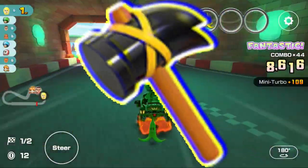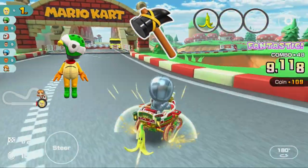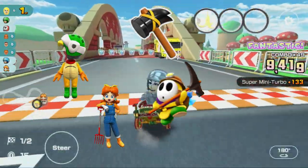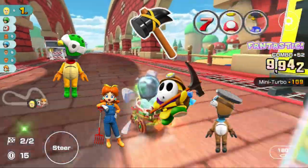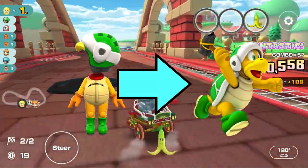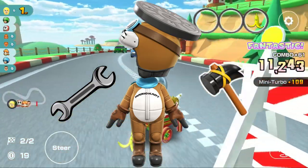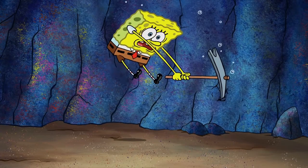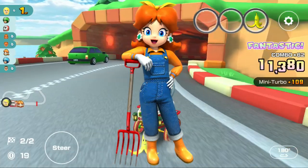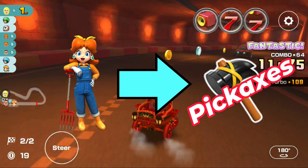Next up is the Hammer. High ends with this item include the Hammer Bro Meow outfit, Daisy Farmer, Yellow Shy Guy Explorer, and the Rocky Ranch Meow outfit. Hammer Bro Meow outfit is self-explanatory. The Rocky Ranch Meow outfit because wrenches and hammers are construction tools. Yellow Shy Guy Explorer because of the use of hammers and pickaxes to mine. And Daisy Farmer because the hammer can act like a pickaxe, something that farmers use on the farm.